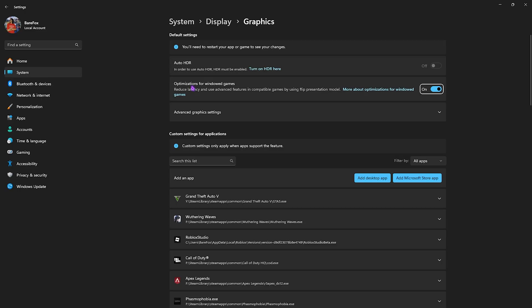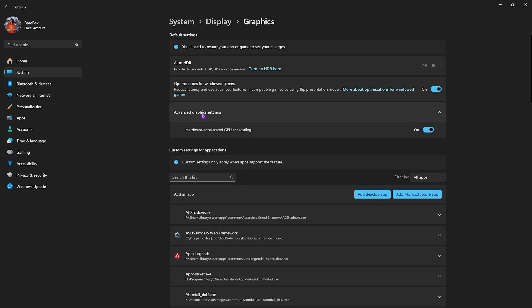After that, click on the Graphics button and enable Optimizations for Windowed Games — this will help you reduce input latency if you're using windowed or full-screen modes. Then click on Advanced Graphics Settings and enable Hardware Accelerated GPU Scheduling, since this will help you utilize your graphics card primarily to render the game.